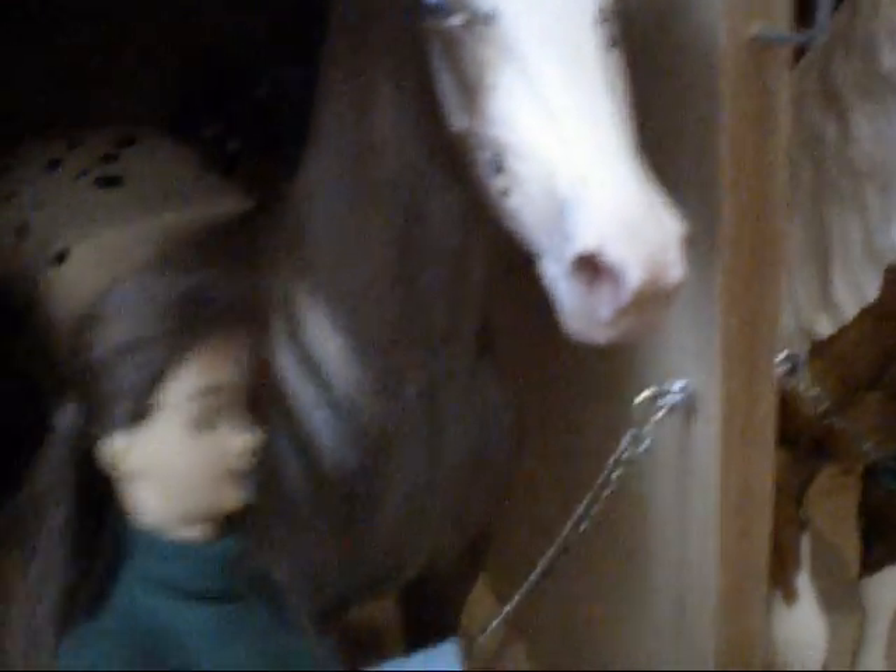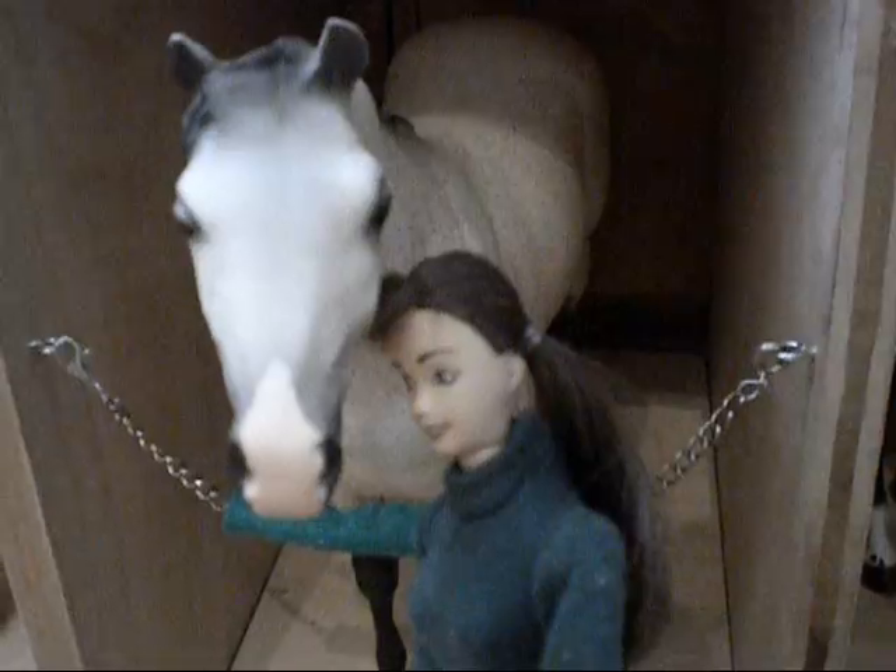Stall number three, we have Little Bear, who's an Appaloosa sport horse — he is awesome. He has a blue eye, he's so cute. He's really young, only two years old. Then we have Fritz, who is another quarter horse, and he's really pretty.